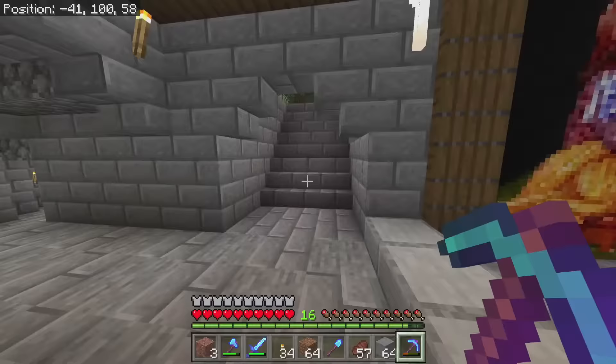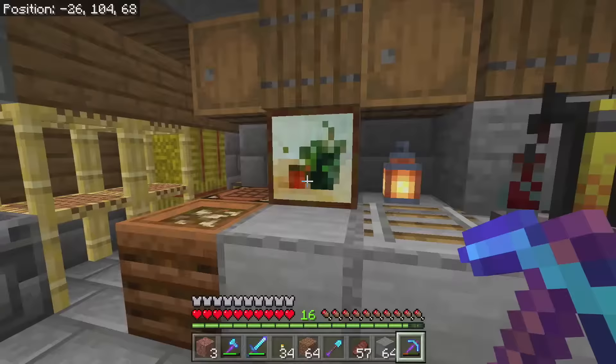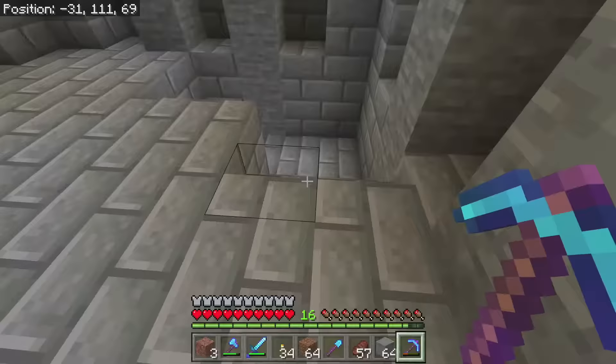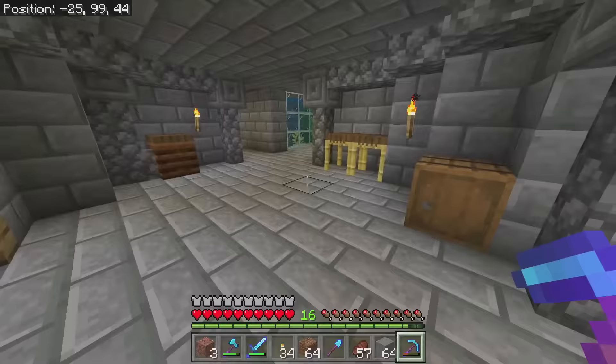Going up to the final floor — the herbal magic class. We've got every herb you can pick from for alchemy and stuff like that, and this is where you do all your alchemy. Then up into this tower — this is supposed to be the headmaster's office, but I haven't built that part yet. So that's the tour of the good old college — it's definitely one of my favorites.